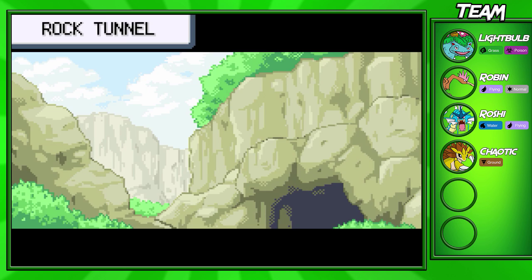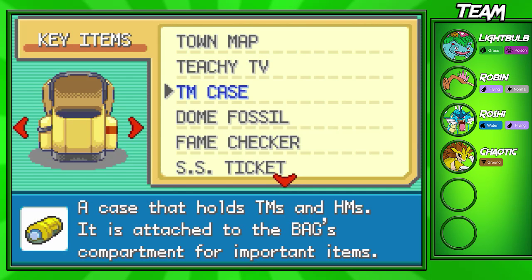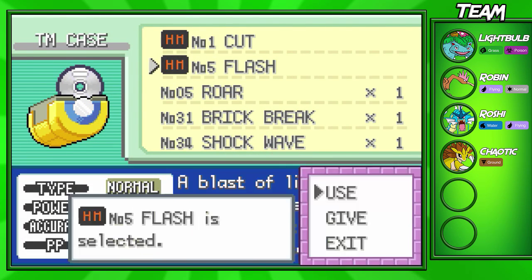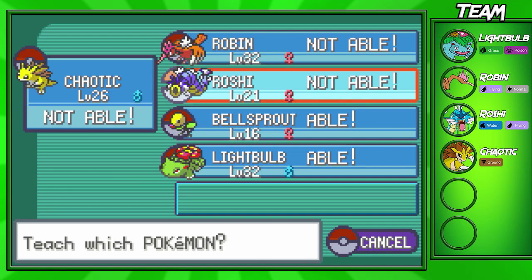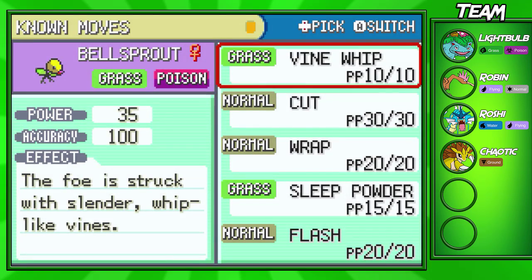And if you die, well, you had a Pokémon Center right next to you, so it didn't really matter. So I have to teach a Pokémon Flash before we actually continue on here. I forgot to actually do this before we continued on with the episode, but I am going to teach my HM Slave — Bellsprout right here — Nosecut and Flash. Pretty useful.